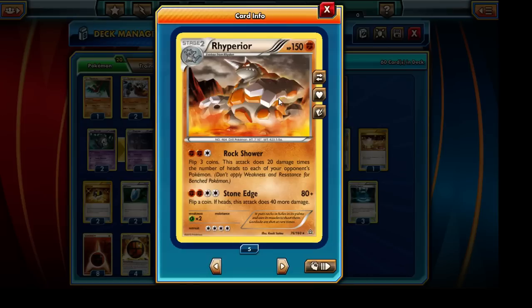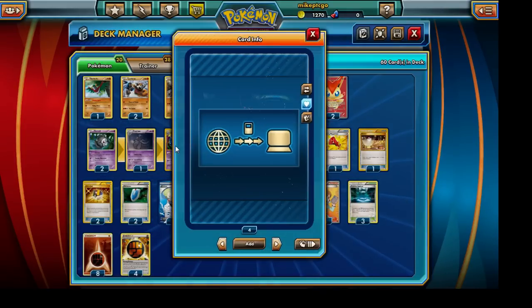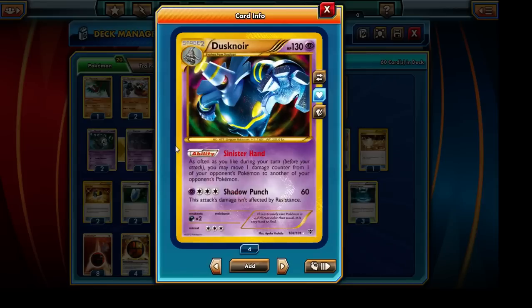We're actually going to be using Rhyperior in combination with Dusknoir to shuffle around the energies and get those big knockouts. For example, if our opponent has 6 Pokemon on their bench and we hit for 360 damage, Dusknoir could rearrange those energies and cause a whole lot of devastation. With the Sinister Hand ability, Dusknoir is very important to this deck — otherwise Rhyperior can hit a lot of Pokemon but it wouldn't be enough to knock them out without repeatedly attacking, which just isn't practical.